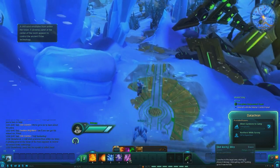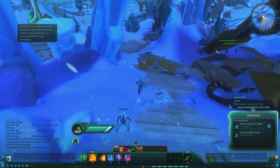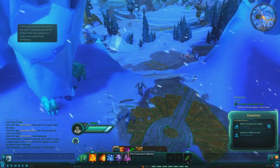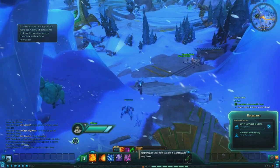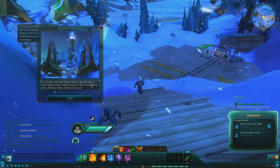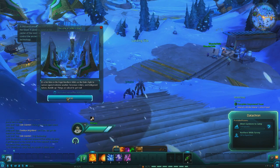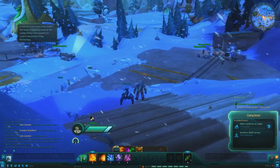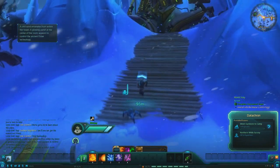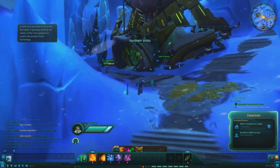Bruiser bot — what do you do? Launches the target area, dealing 22 physical damage, interrupting and taunting up to 5 foes. So when I summon these things — oh, and I have a pet menu too. He's got abilities. Pet command: attack, stop, and go to a location. 'It's a hot time in the frigid northern wilds as the exiles fight to survive against extreme weather, ferocious critters, and belligerent natives. Bundle up — things are about to get real.' Okay, thank you. Things are apparently about to get very real.